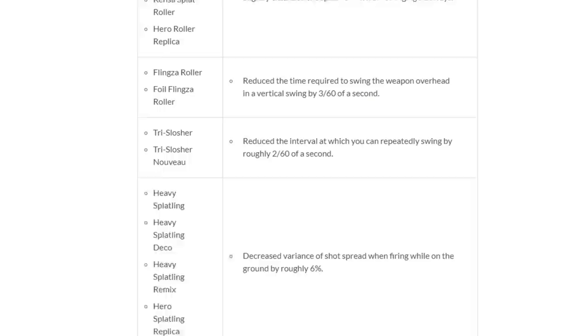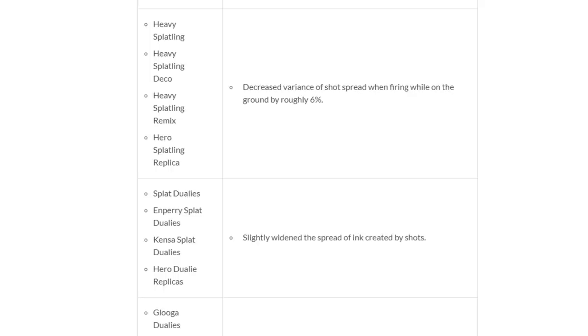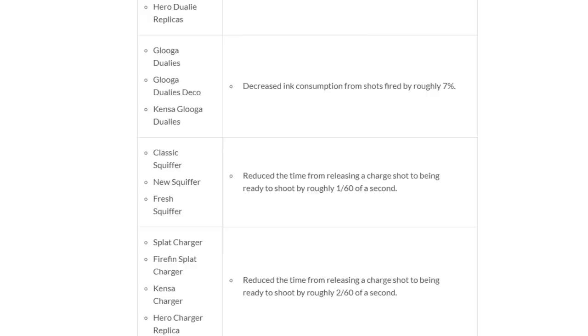On April 15th, 2020 — four months later — patch 5.2 would drop with some pretty interesting changes. Flingza Roller's vertical flick would be three frames faster, so it would paint even more and defend itself better. Tri-Slosher actually got a fire rate buff of two frames — meaning it fires two frames faster, paints better, kills faster, moves faster — a very big buff. Heavy Splatling got 6% less ground RNG. Doolies painted a little better, and Squiffer had a one-frame faster charge time.